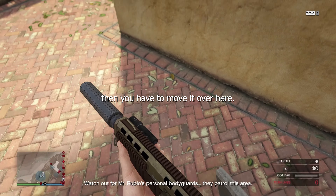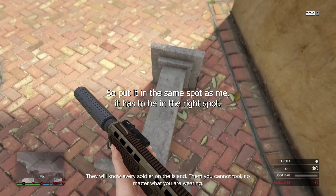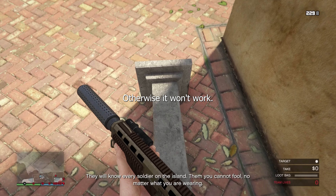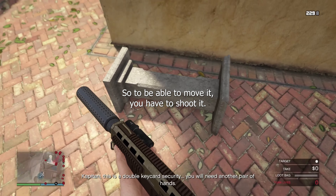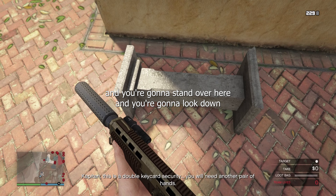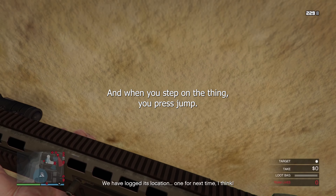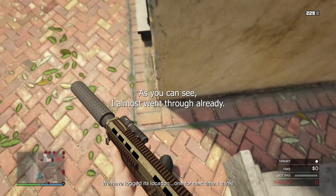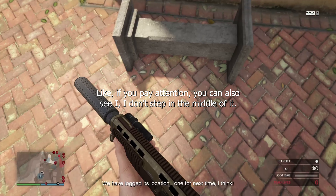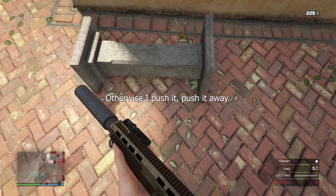Then you have to move it over here. Put it in the same spot as me — it has to be in the right spot, otherwise it won't work. To be able to move it you have to shoot it, and after that you're gonna put it right here. You're gonna stand over here and look down and just step on it. When you step on the thing you press jump. Pay attention — I don't step in the middle of it, I step on the side of the thing, otherwise you push it away.